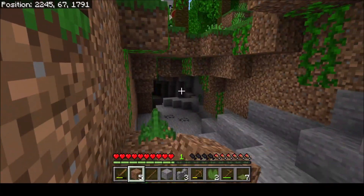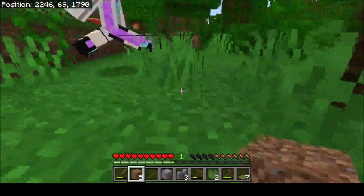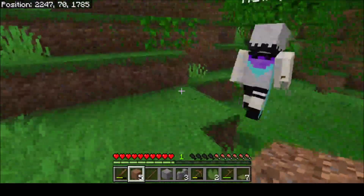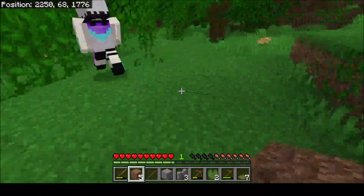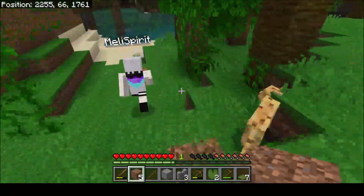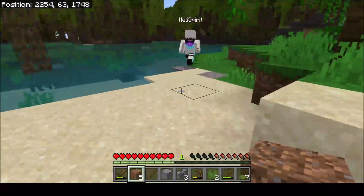Danger! A foot. We must come back when we have plenty of torches — like a stack of 64. If you got some fish, I think you could tame one of these and take it home with you.